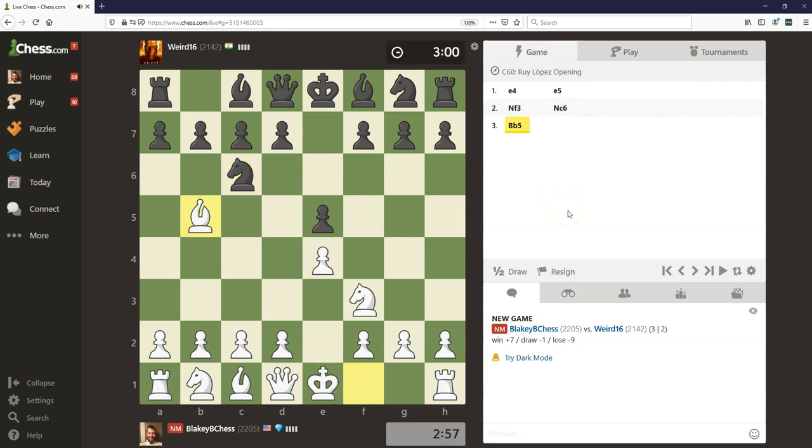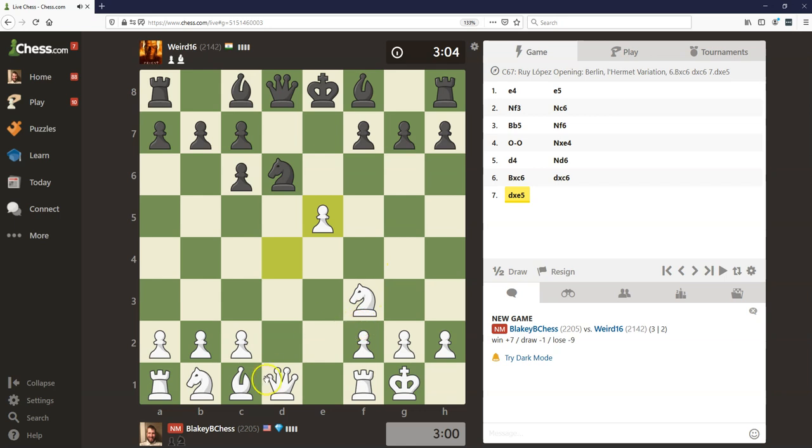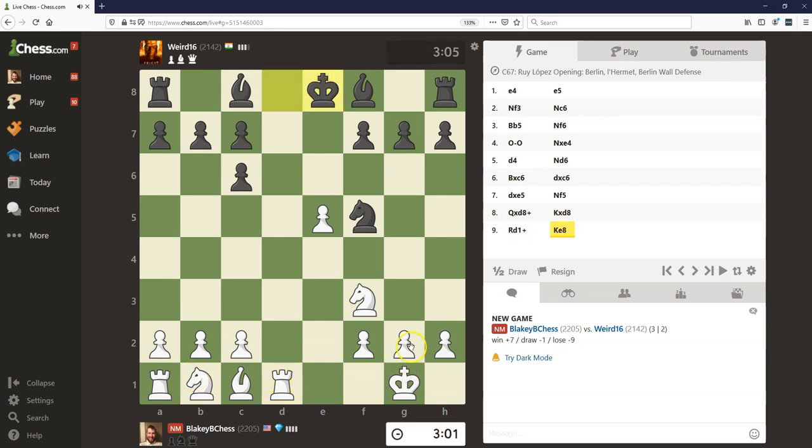So here we get a Ruy Lopez. For anyone who doesn't know, we're playing three minutes with a two-second increment just to avoid any crazy time scrambles at the end, and we see a Berlin Defense here. This is all pretty standard — Black gets the pair of bishops, White gets the better pawn majority.